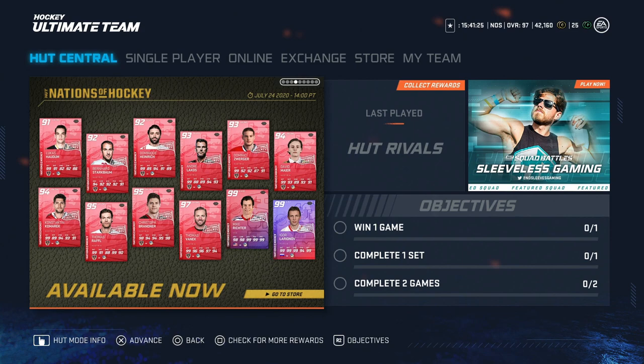Hey guys, so we got a bunch of new Nations of Hockey cards, including a new 99 overall Igor Larionov. We're going to break down all of the cards from this release and see if there's any hidden gems in them. So let's jump into it and see what we can find.